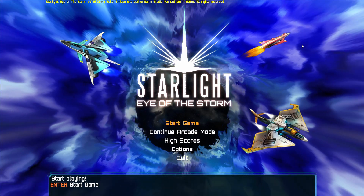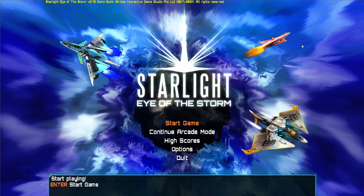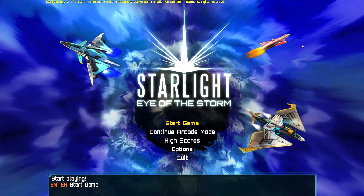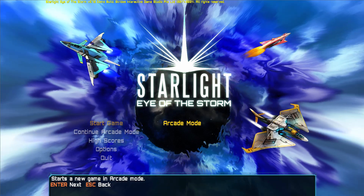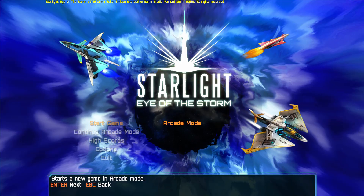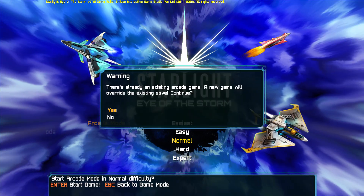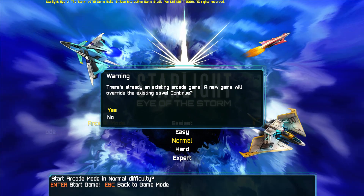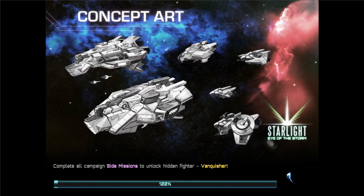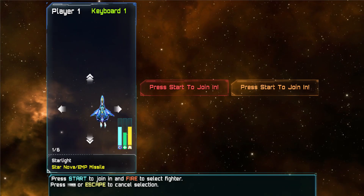Hey, hey! I hope you guys are having a wonderful day. For now, we're going to play the demo version of Starlight Eye of the Storm. I tried this earlier and it was quite difficult. This is a top-down shooter and split-screen co-op, I think, if I'm not mistaken, up to three persons. You can play with your friends — I think it's really fun, it's quite good, once you play it with your friends.